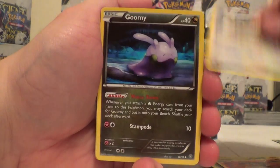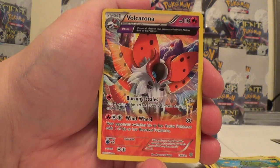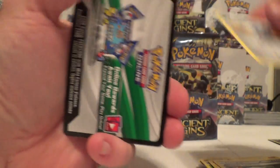Larvesta, Meowth, Gumi, Beldum, Oddish, Metagross Reverse, and a Volcarona. Brodom, Sceptile Spirit Link, and Metagross.